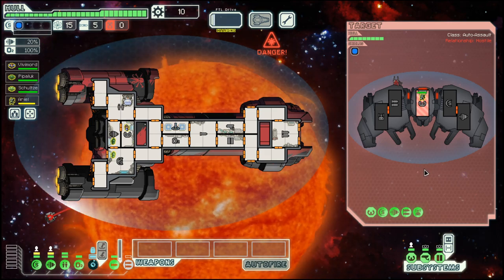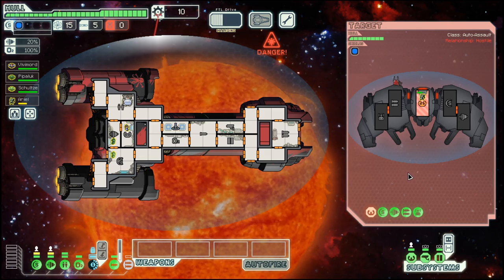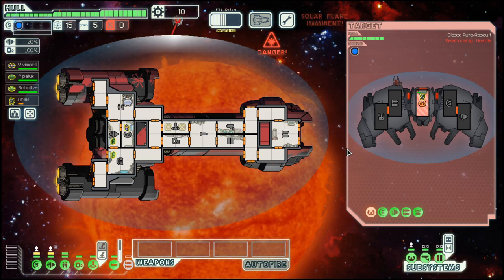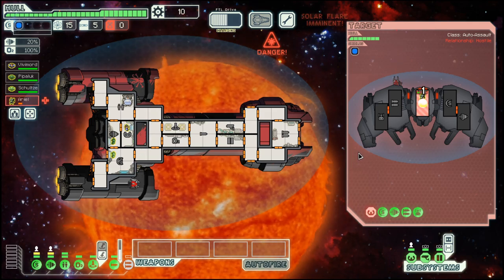This is an automated ship. Not that handy when you are on a boarding run, but we can make some headway — especially as they have a beam drone and a beam weapon, which cannot hurt us.